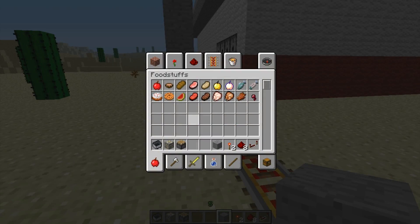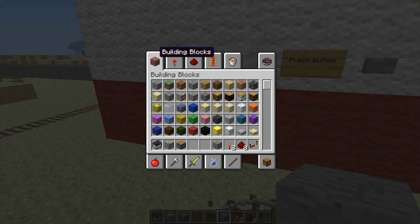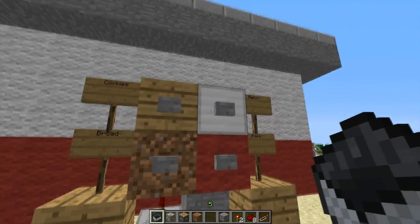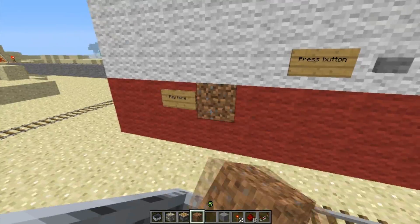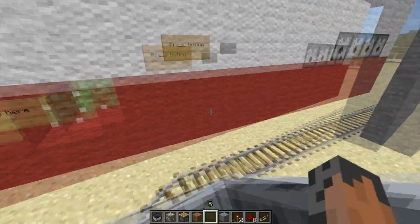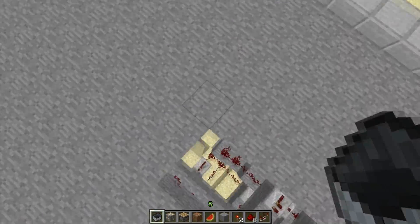One drawback with all this is that you can pay with anything, any solid block. So let's pay with dirt real quick, just to emphasize the point. Here's a dirt block, and there's my food. Yeah, that's a drawback.